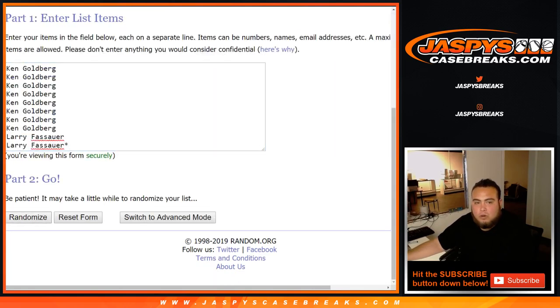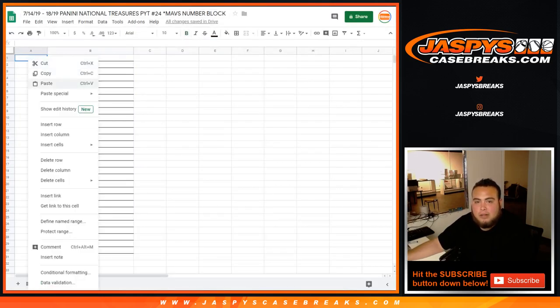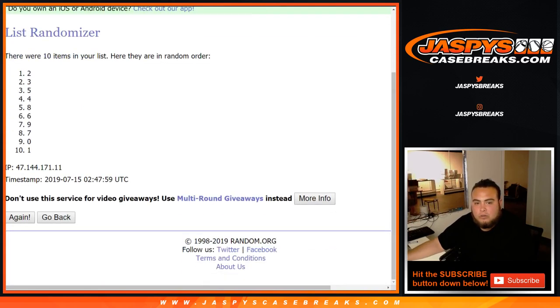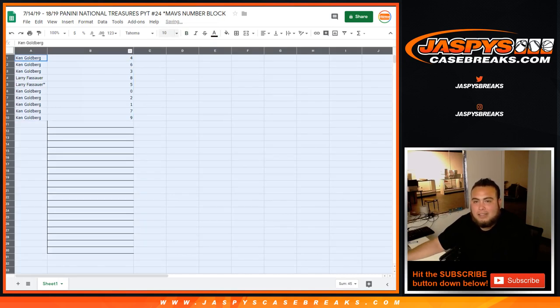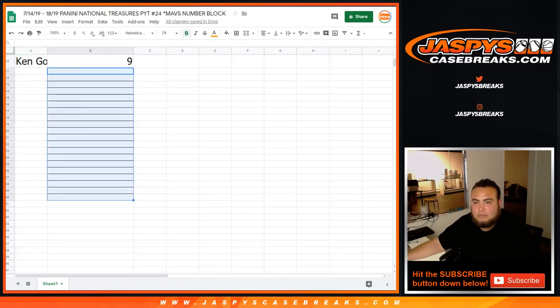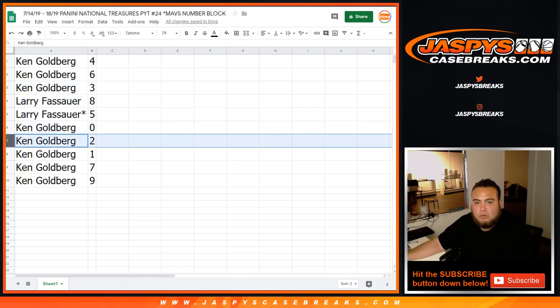Good luck. So here's the random number block. Ken at the top all the way down to Ken at the bottom. Rolling 3 times for spots. Spot 4 down to 9. Ken got 4, 6, 3. Larry with 8. Spot 5 — last spot mojo. Ken with 0, 2, 1, 7, 9.